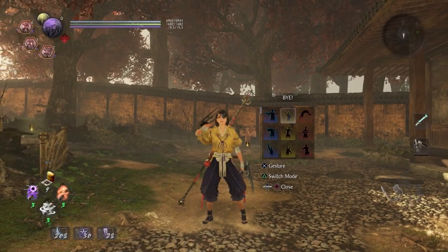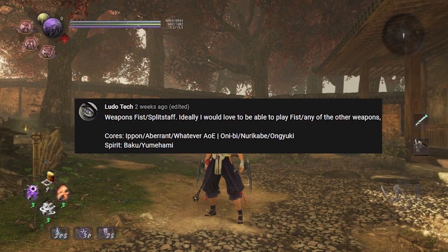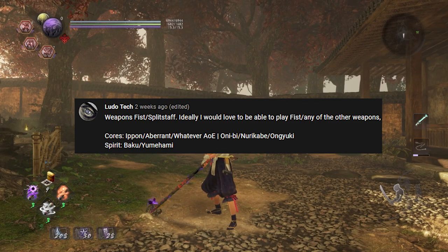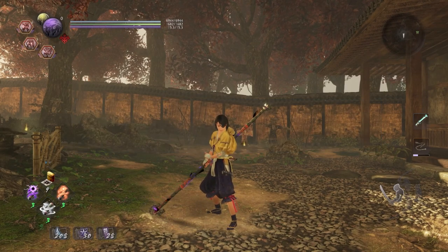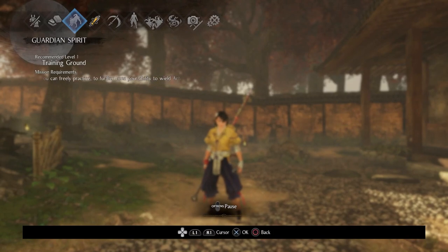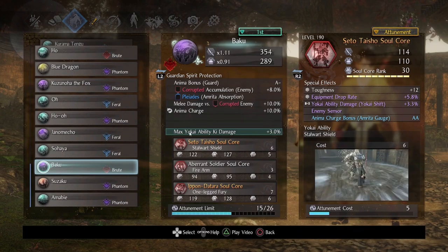Hey folks, welcome to another custom lesson. This one is for Ludotech, who specifically requested fists and split staff. I could go through other weapons but that would be too much, so I'm just going to stick to fists and split staff. The soul cores requested were as follows: on Baku there was to be Epon, Aberrant Soldier, and then an AOE ability, so I picked Seto Taisho. This one's actually quite a lot of fun, and let me explain the reasoning behind why I picked Seto Taisho.